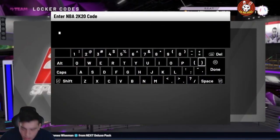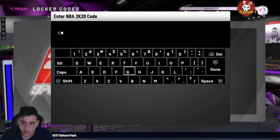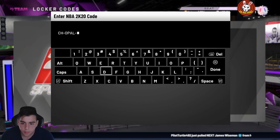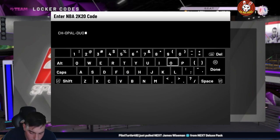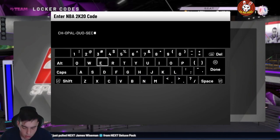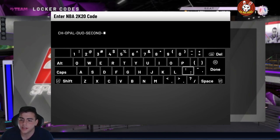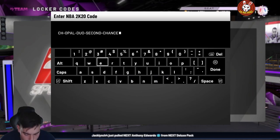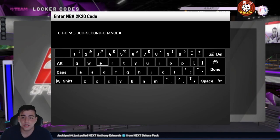You guys are here for the code so let's get into it. This code is a second chance code. We're gonna go over the other codes — I didn't type them in personally. Here it is: do caps if you want, but the code is 'second chance' — CH-OPAL-DUO-SECOND-CHANCE. Pretty solid code in my opinion.